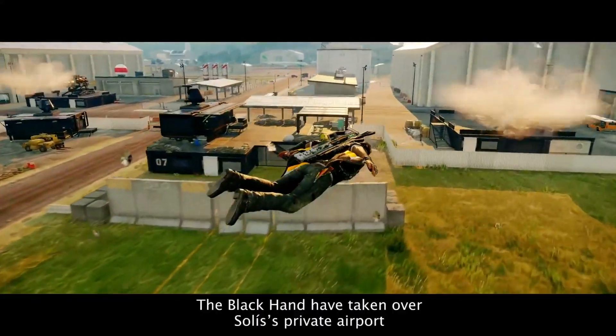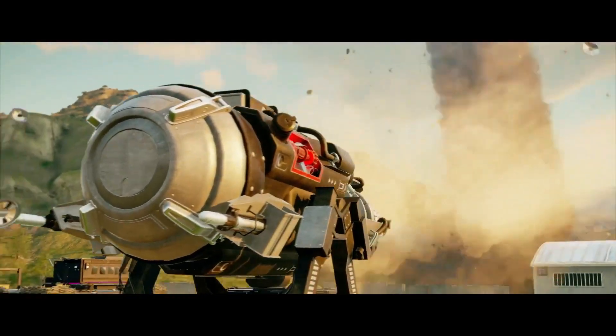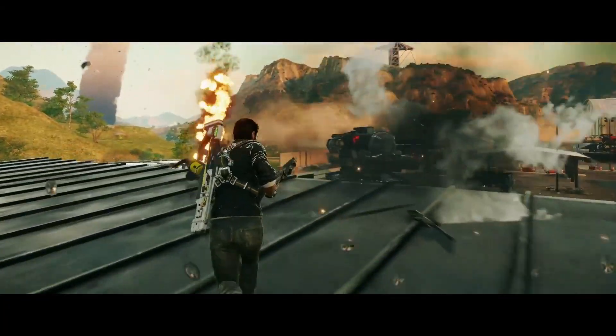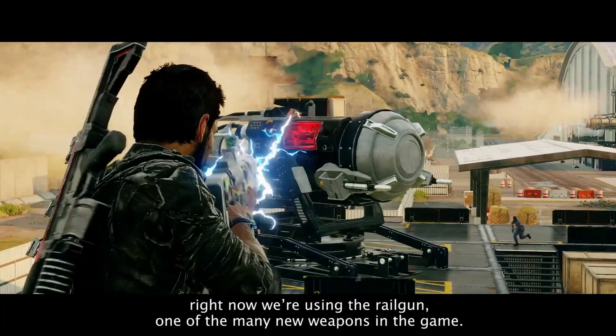The Black Hand have taken over Solis' private airport. And to progress, Rico must take out the wind cannons that are holding the tornado at bay. The player can take out the wind cannons in any way they choose. Right now we're using the Railgun, one of the many new weapons in the game.